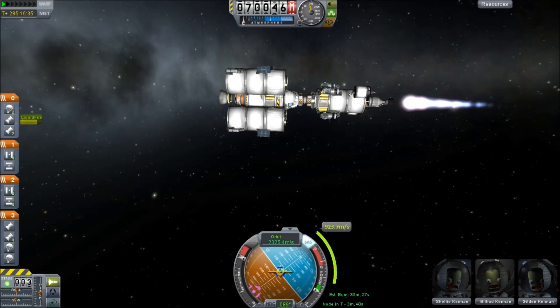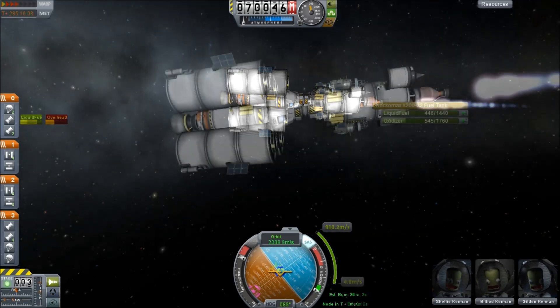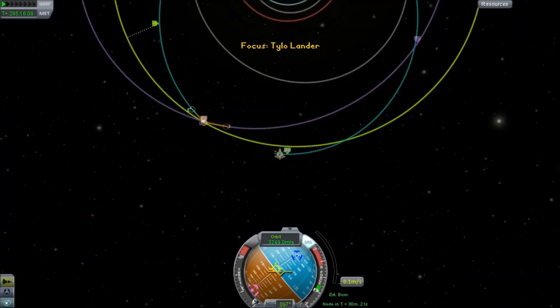Once we got out to Jool, we set ourselves up for another orbit that will intersect Jool on the second pass. You can see the timer turning red because lag is kicking in, meaning we're not actually getting four times time acceleration. With that adjustment, on the next orbit we're going to interact with Jool — and that's where I'm going to leave it for part one. I'm Scott Manley, fly safe.